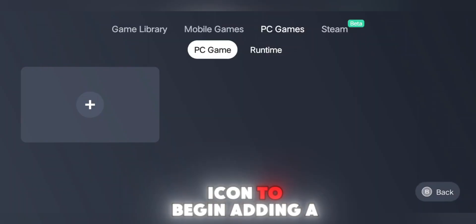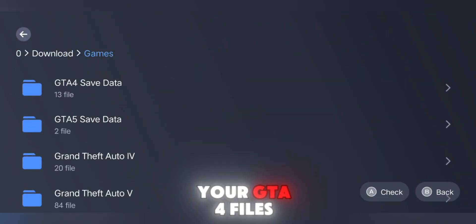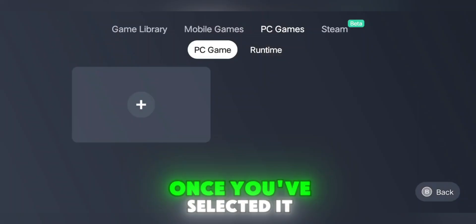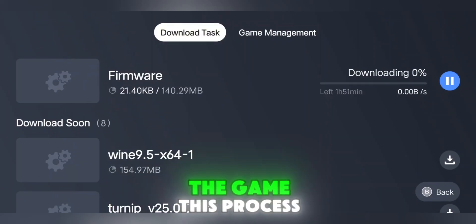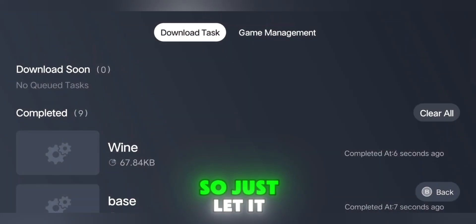Tap on the plus icon to begin adding a new game. Next, locate the folder where your GTA 4 files are stored on your phone. Find and select the GTA.exe file inside that folder. Once you've selected it, GameHub will automatically begin downloading all the necessary components required to run the game. This process might take a few minutes depending on your internet speed, so just let it finish.